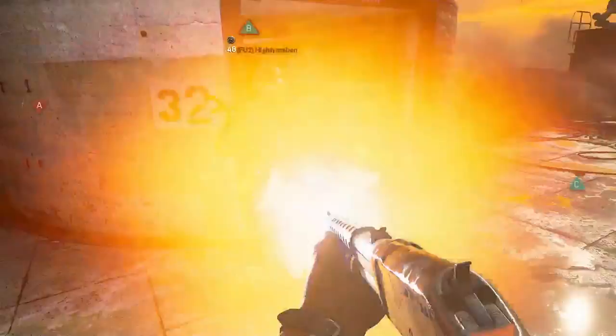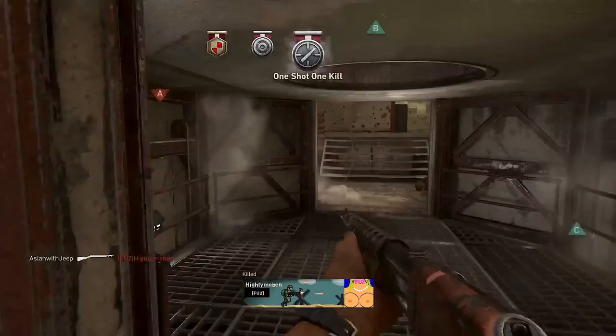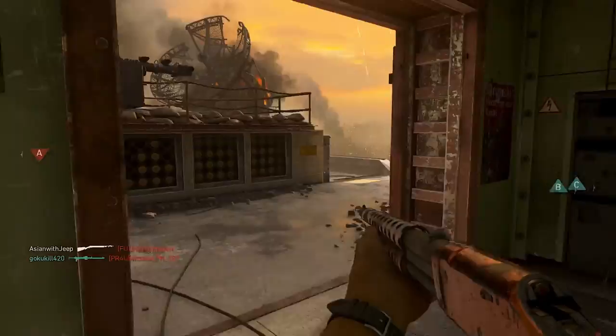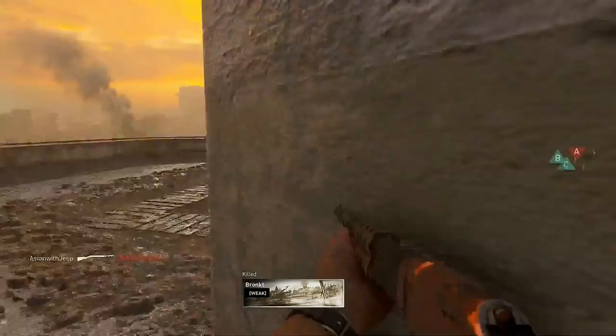The key tip with the combat shotgun is to get close to the enemy. Otherwise your one-shot kill ability will be lost as you are likely to need two or three shots to kill. In this game, the run-and-gun style seems less favorable, as getting caught mid-sprint will leave you in an unprepared stance and not ready to fire. If you suspect an enemy within your sight, it is best to walk so you are able to fire more readily.